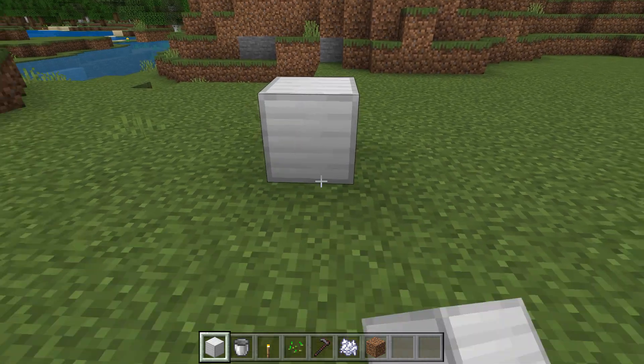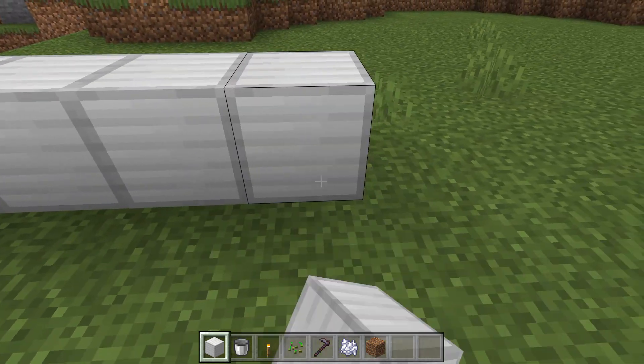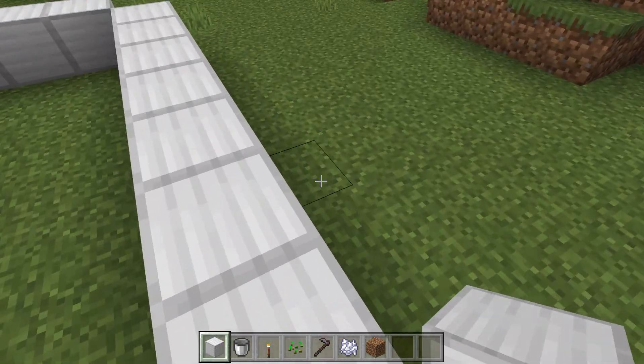First thing you need to do is get your blocks and go 4 in that direction, and then go 9 in this direction — 7, 8, 9 — and then another 4 going down here. That gives you a little U shape.